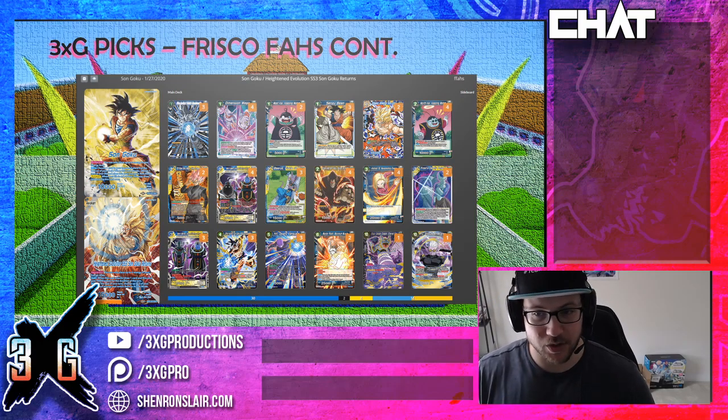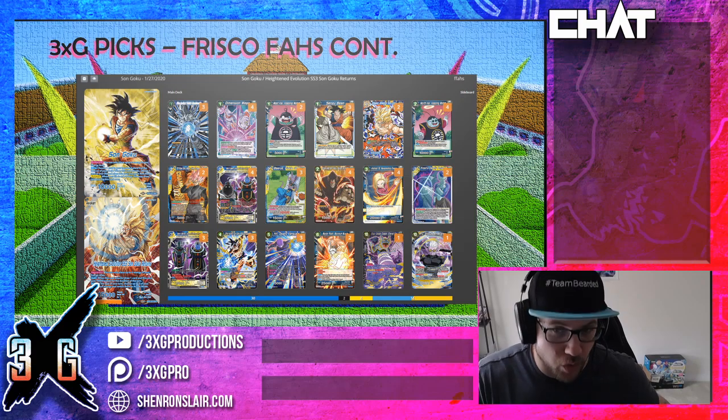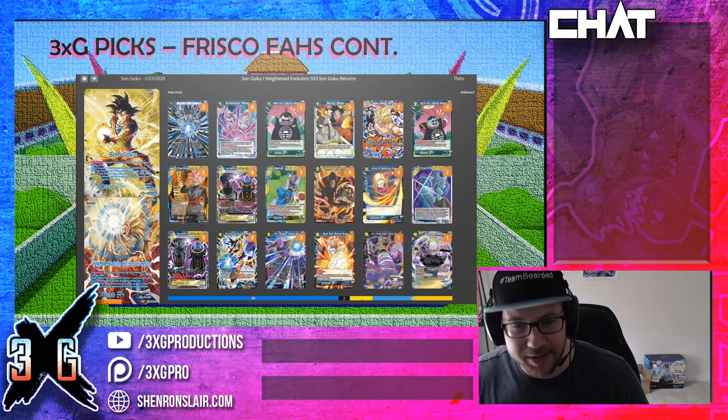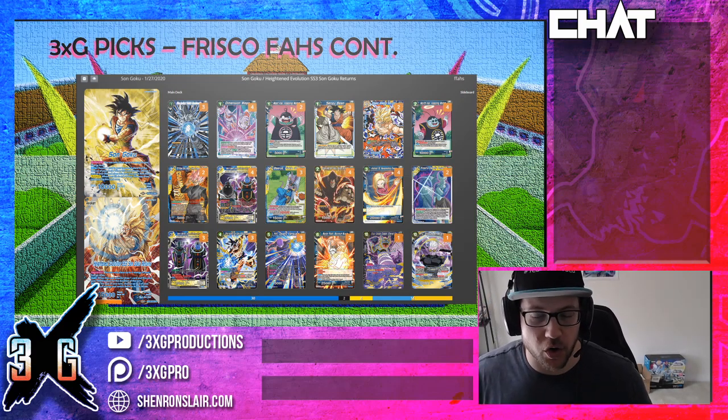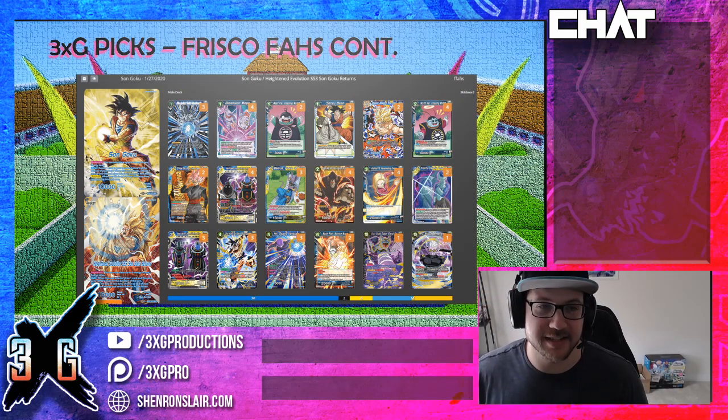The deck is very strong because it's also just a deck of value-based cards and counters — all it's going to be doing is countering what you're trying to do and playing draw twos. The Android 18, the Great Ape Instincts — all these cards are card-advantage-based threats. It has tons of defense to be able to survive against aggro. This is one of Frisco's picks, if not probably his top pick, heading into the weekend.